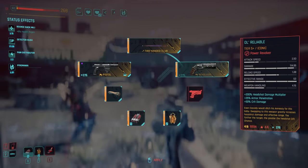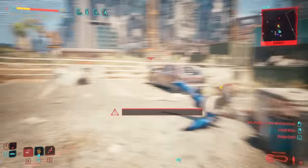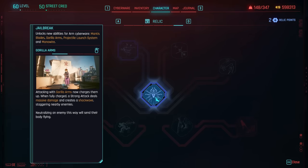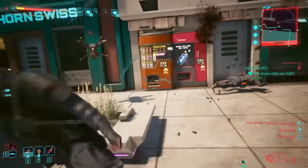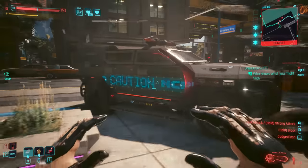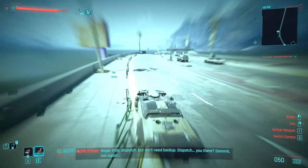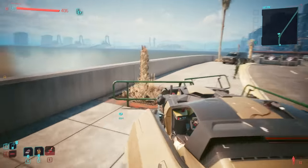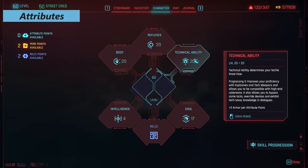I wanted to keep it on theme despite changing things a little from my original build. The gorilla arms are amazing in 2.0, especially when you jailbreak them with the new relic tree from Phantom Liberty — being able to charge up a punch that does a shockwave effect is hilariously fun. The sandevistan is also great, plus the road warrior perk to slow down time while driving. Let's break it all down for attributes.